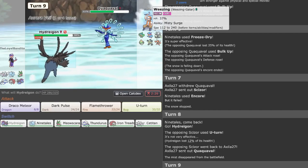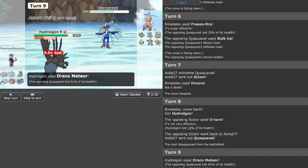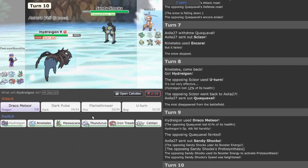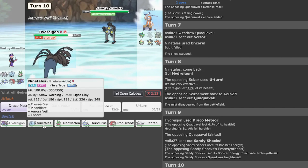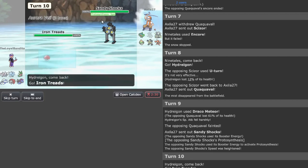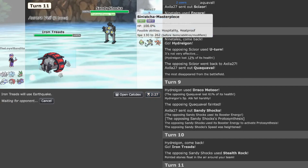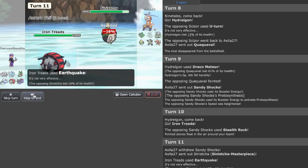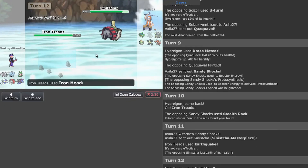Since it did hit the Wheezing, they probably think whatever — I'm going to go Draco since I'm faster. I'm speed-tied but I'm definitely Scarf. Let's go Iron Treads to see if we can get a Stealth Rock up. Of course I'm going to go Earthquake just in case. Cinderace is definitely understandable — probably predicting the Rapid Spin. I'm going to go Iron Head just in case.